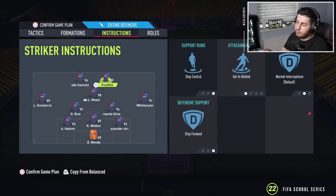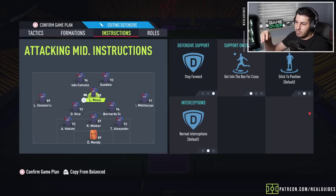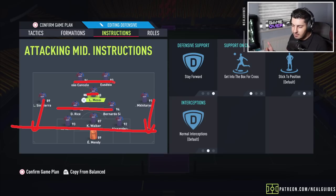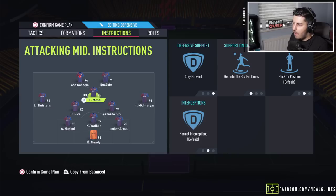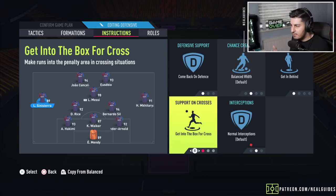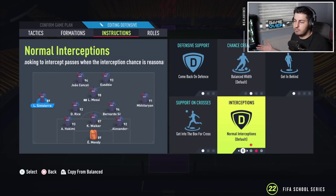Both strikers on stay central, get behind, stay forward. The CAM on stay forward as well. With three players on stay forward, this defense basically becomes a 5-5-2 to 1-2 when defending, and attacks in the 3-5-2. If you want to defend in a 5 with a 5-3-1-1 you can put the striker on come back on defense. The CAM on get into the box for cross is very important, especially for the current meta. Left mid and right mid both on come back on defense, getting behind, and getting into the box. No need for conservative interceptions — everyone's using Team in the Season players anyway.